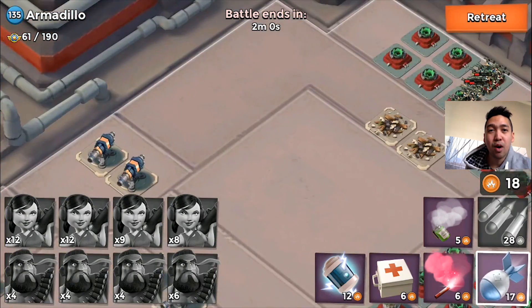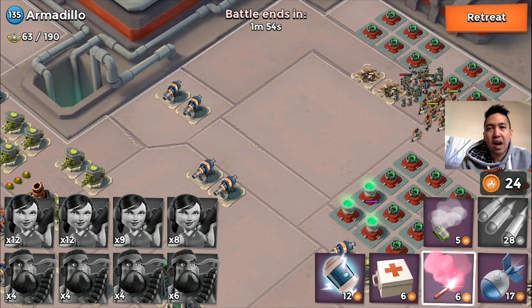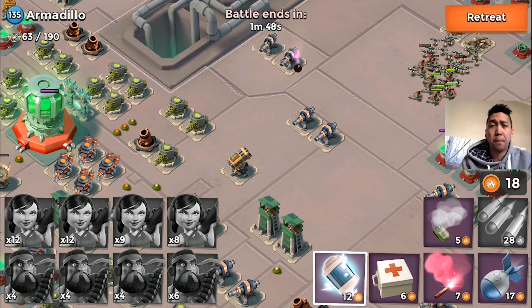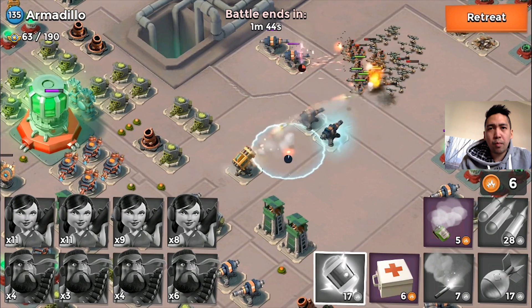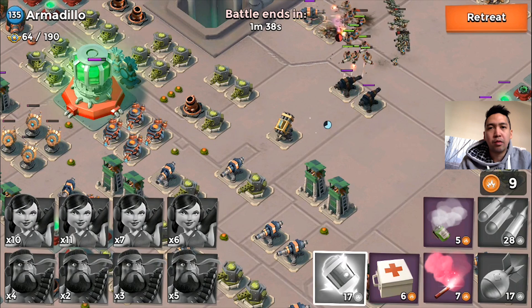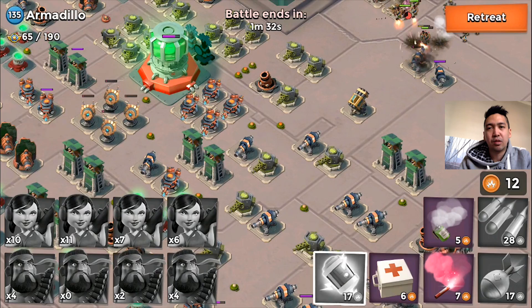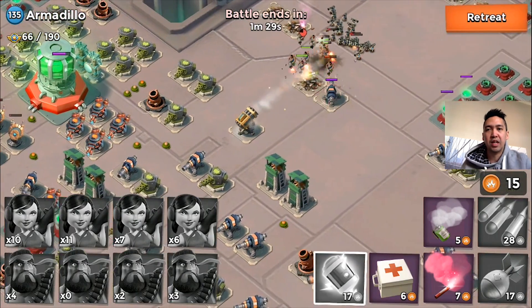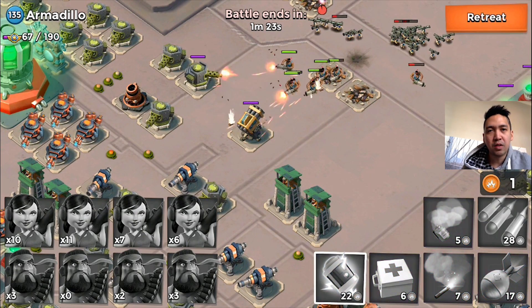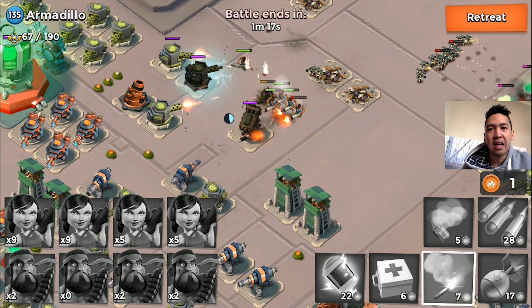We basically got all the free gunboat energy we could take. Now it's time to work on the cannons on the right side of the HQ — the power core. I'm gonna try to take down the rocket launcher. That would be super awesome because the next player to attack this base would easily finish it off. It'd only take like two more artillery shells on those shock launchers. But my zookies spread out and I don't have gunboat energy to relocate them to attack the rocket launcher.